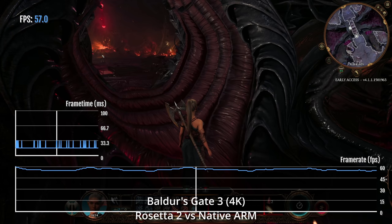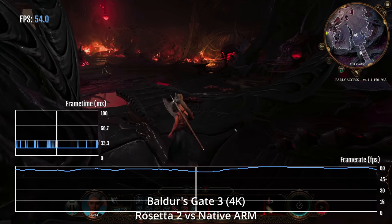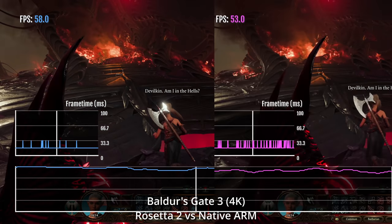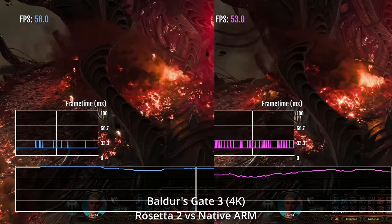So last up is Baldur's Gate 3, one of the best games that runs on the M1 Apple Silicon Mac. We're running this on ultra settings at 4K resolution. On the left we have Rosetta 2, and on the right we have native ARM. And as you can see, the native ARM version actually performs slightly worse than the Rosetta 2 version.